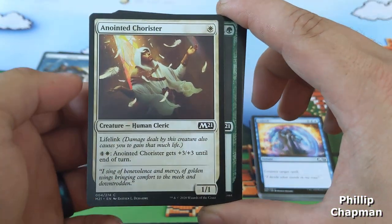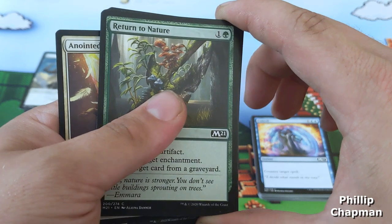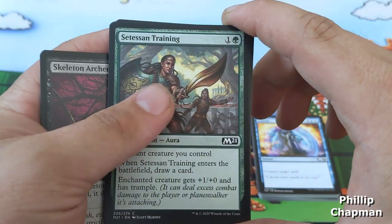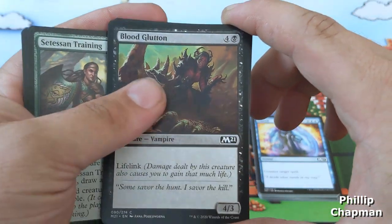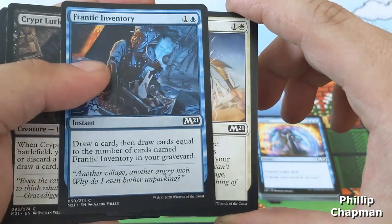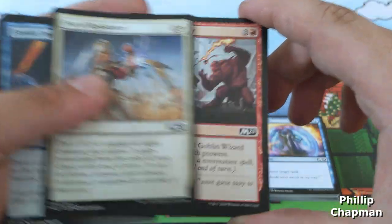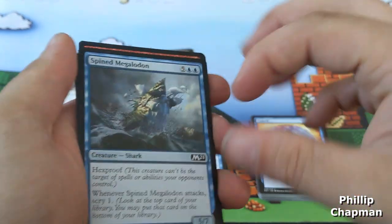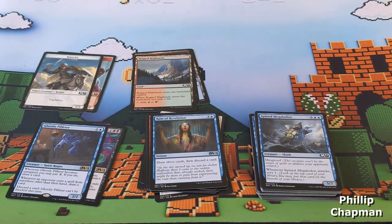Anointed cloistered youth, return to nature, skeleton archer, tenacious training, blood glutton, crypt lurker, frantic inventory — good card draw there — feet of resistance, goblin wizardry, and a spined megalodon. Congratulations, these are all the cards you've won!